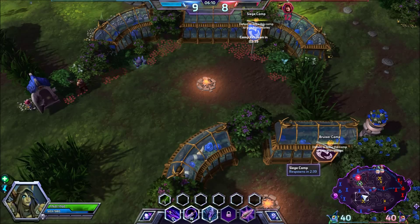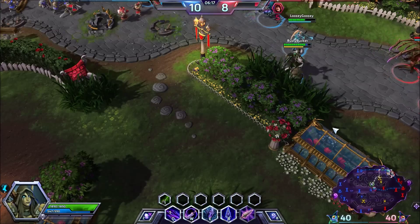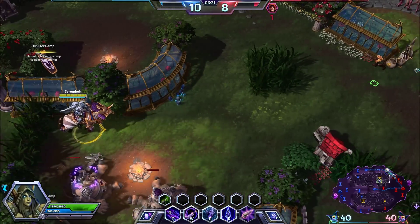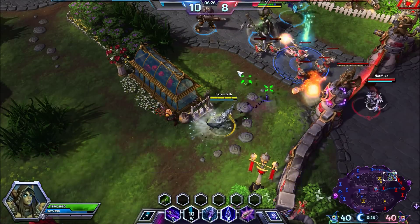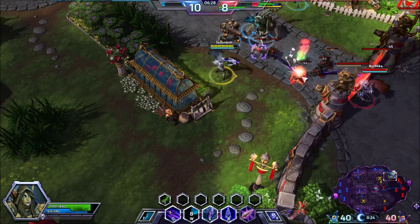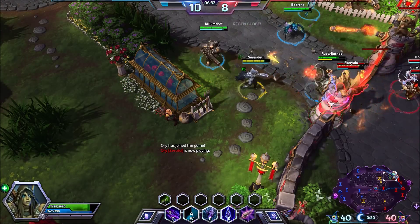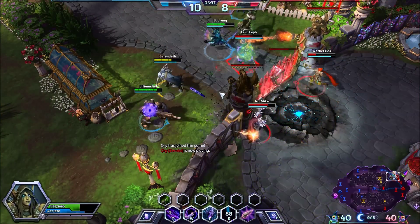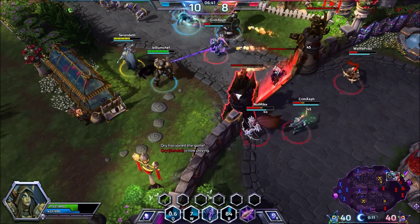Brightwing looks like she's bribed this group - that's going to give us a lot of pressure in these lanes. We are moving as five in the top lane. For our heroic, we're going to take Wailing Arrow. I would love to say Possession is a good talent to take, but I personally have not found a solid use for it yet. That may have been a wasted ultimate, but it was still fun.